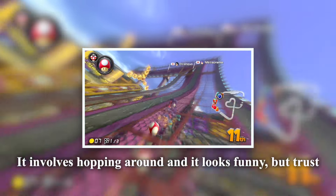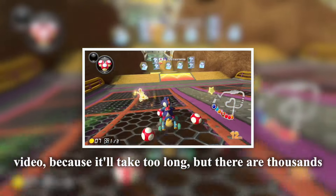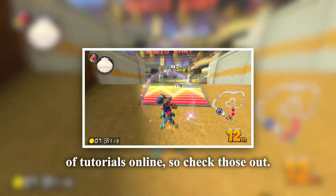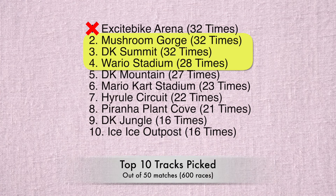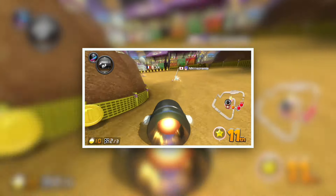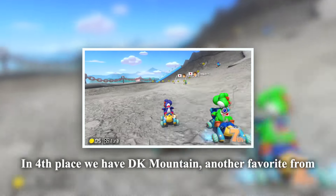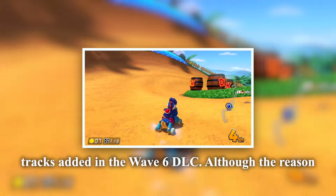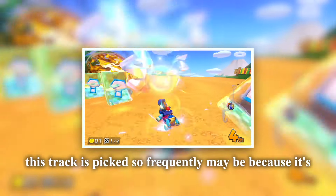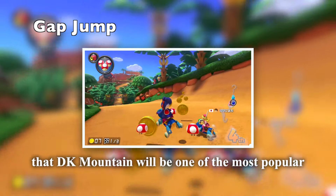I decided to keep Mushroom Gorge and DK Summit because they are both super popular tracks and they both have some gimmicks you should know about. Mushroom Gorge has the infamous Gap Jump at the end of the track. This takes a lot of practice to get the hang of, and it's a must know unless you're in first at the end of lap three. With so many mushrooms, it also gives you the chance to practice Super Bouncing — a technique that allows you to get a huge boost on bouncy objects like mushrooms, flowers, and tents. There are great tutorials on how to do both techniques by top players, so make sure to check those videos out.